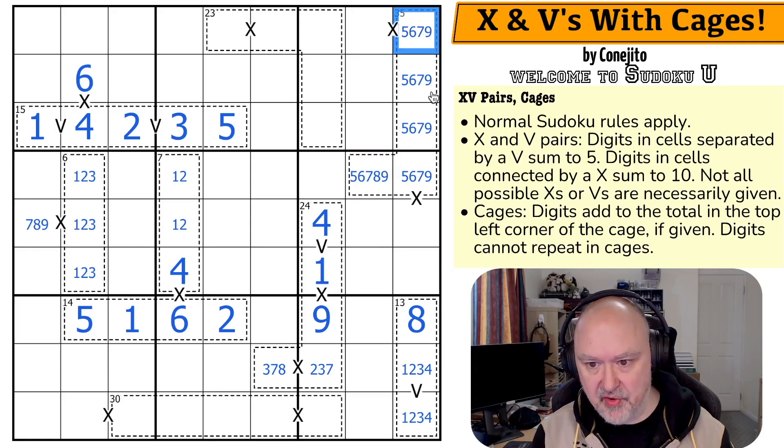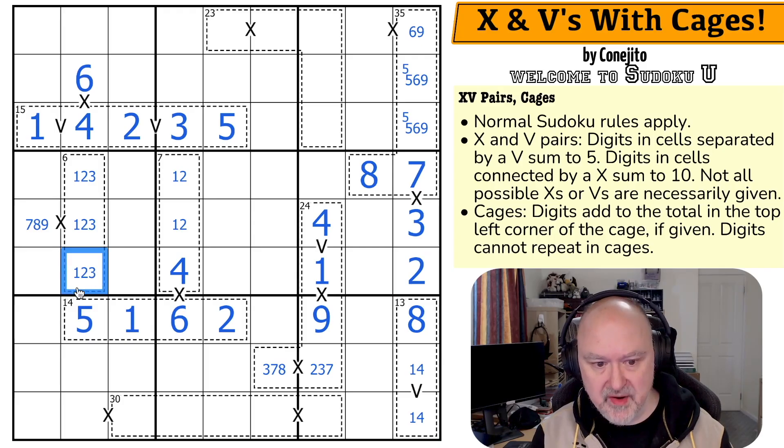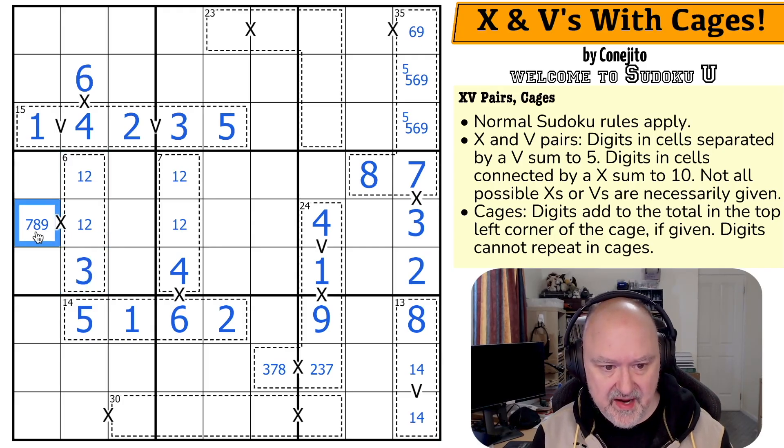Now, I can't put 8 in any of those because of the 8 looking up, so this becomes the 8. I can't put a 5 on an X clue because a 5 on an X clue would need a 5 on the other side, giving two 5s. This is not the 5. 5 is up here — I can't put 5 on an X clue. 5 is in one of those. Now, this is either 1, 3, or 4, and it's not 1 or 4. This is 3. This is 7. Taking 7 out of those, this is a 5, 6, 9 triple. The 3 takes 3 out of this, so this is 1, 4. And this becomes the 2. The 1 and the 2 makes that 3, taking the 3 out of there, taking the 7 out of there. And this is all 1, 2.